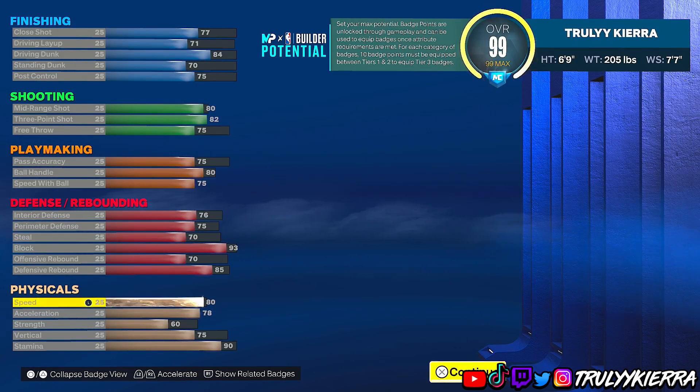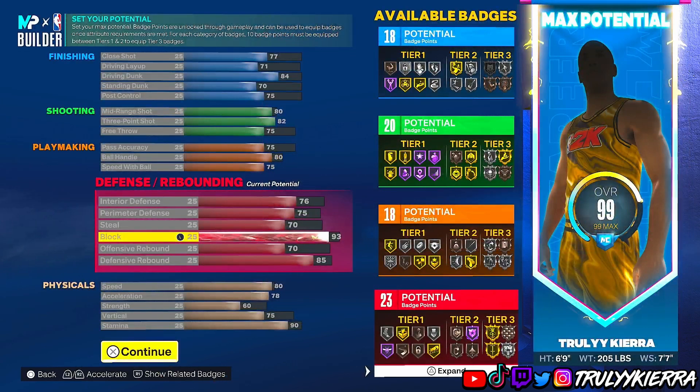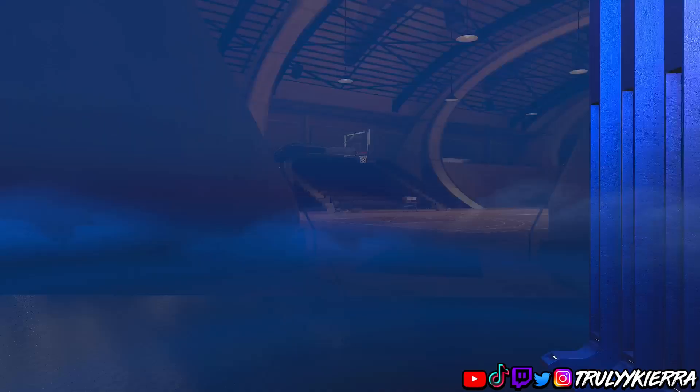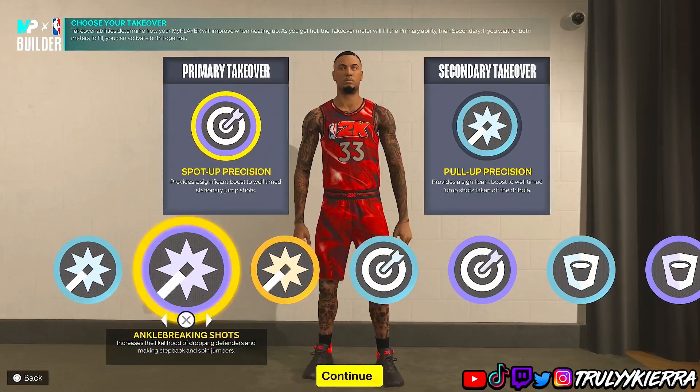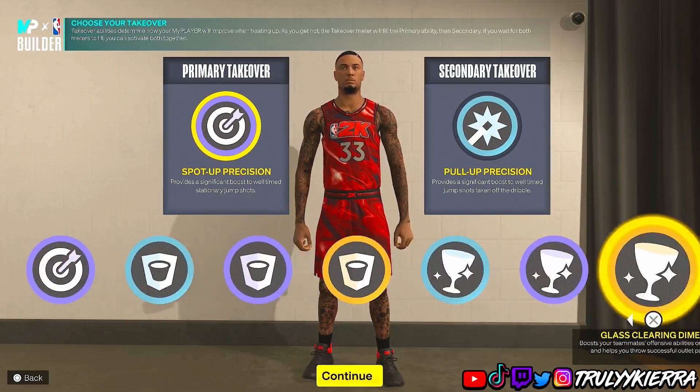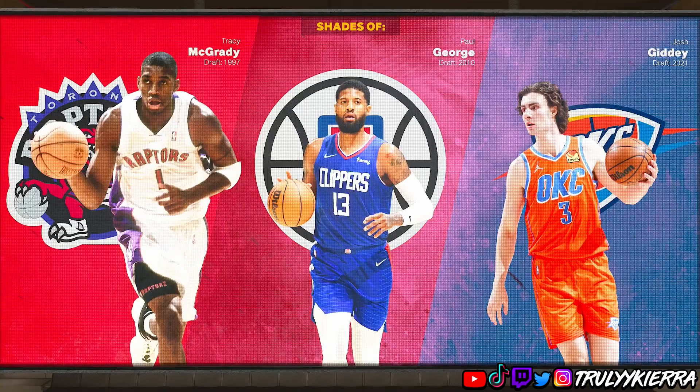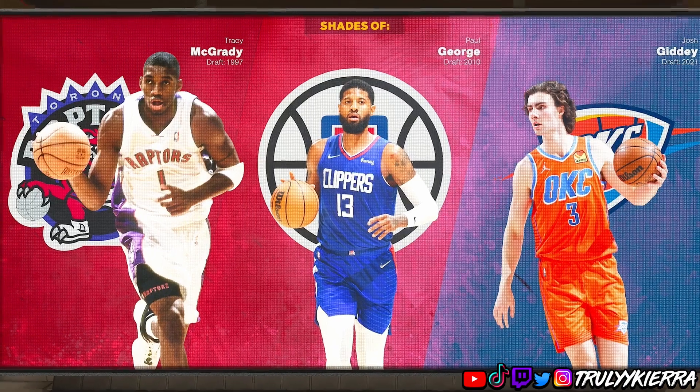For physicals you've got 80 speed, 78 acceleration, 60 strength, 75 vertical, and 90 stamina. This gives you 18 finishing badges, 20 shooting badges, 18 playmaking badges, and 23 defensive badges. For takeovers you get shot creator, sharp rim and glass, and I went with spot-up precision and pull-up precision. You get some pretty good shades of Tracy McGrady, Paul George, and Josh Giddy — and that gives you your shot blocking wing.